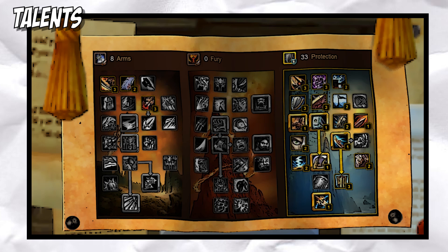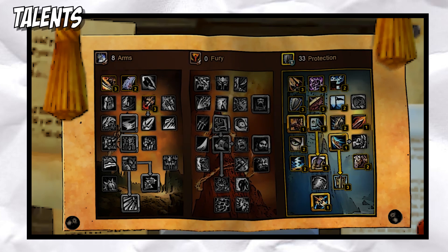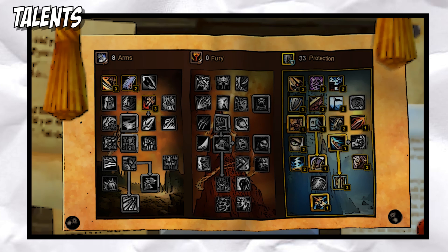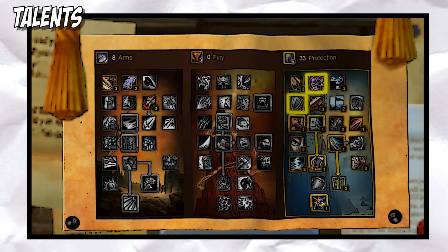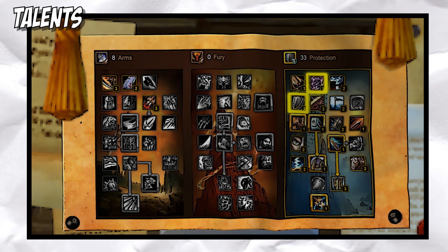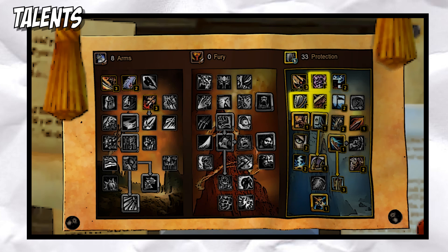There are a few must-have talents and a few more you can take depending on your role in a raid. First I'll be going over the ones you must have. To begin, take Toughness for extra armor. Next, Shield Specialization will help you generate much needed rage. This talent also encourages you to use your Shield Reflect whenever possible. Take Shield Mastery for shorter defensive cooldowns.